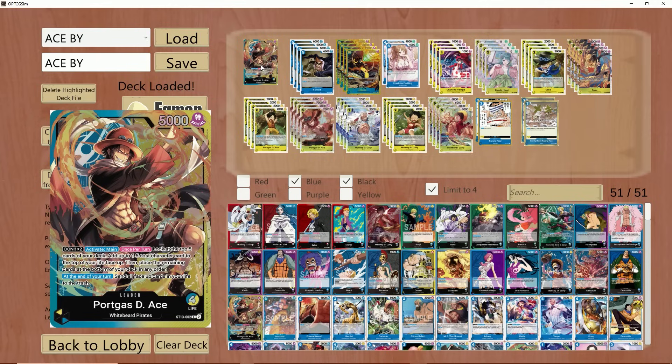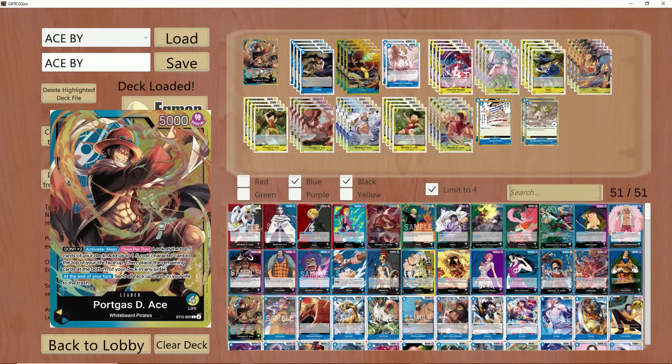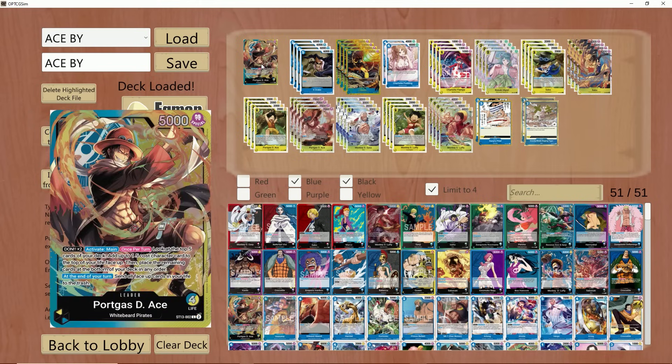He was very inconsistent. A lot of the times you weren't seeing the cards you needed. You were whiffing a lot with your leader search — it was a mess. We were playing with cards such as X-Drake, a terrible card in this deck. This is more of a Queen, more of a Doflamingo type thing — not so much an Ace staple.